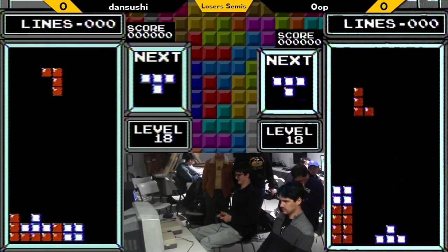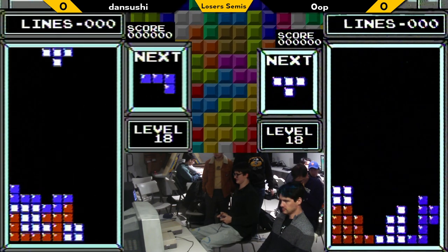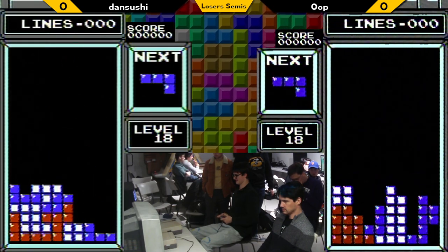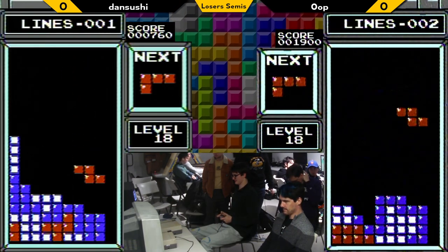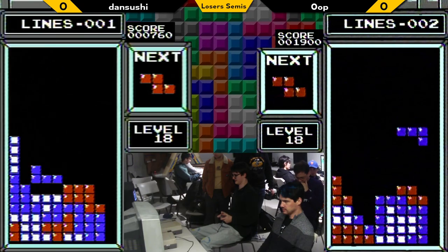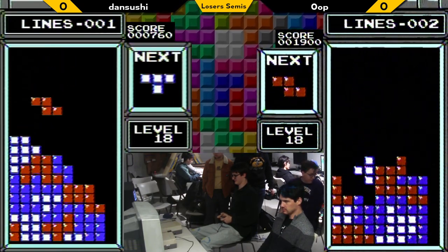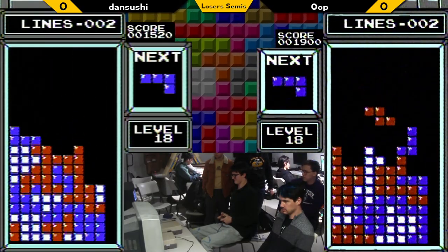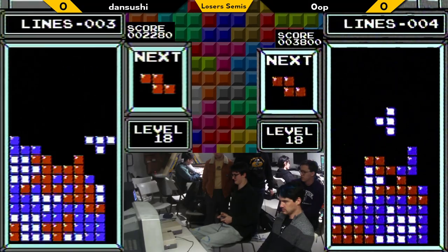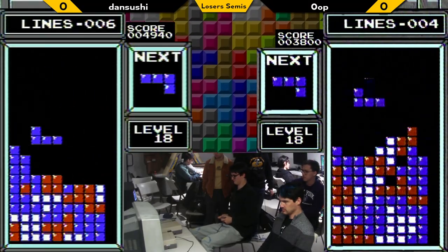I know that two I-pieces is impossible in vanilla, but I'm not sure about two L pieces in a row. It's amazing all the things that, you know, are possible, aren't possible, and the extent to which that's by design or just by programming quirks. The game's randomizer definitely giveth and definitely taketh away.